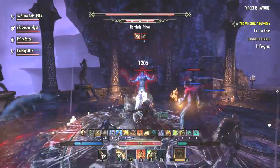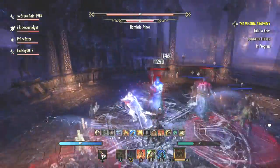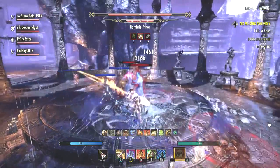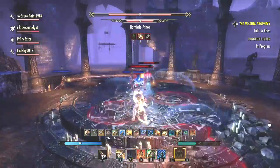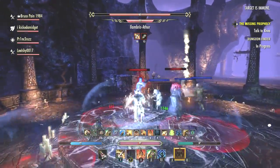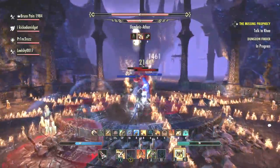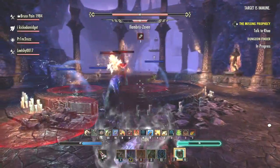The last skill on the main bar is Unstoppable, which increases your physical resistance with Major Resolve and Major Ward. It's basically a five thousand point damage shield for fifteen seconds — absolutely amazing. As my ultimate I use Ferocious Leap. As a Dragonknight, I launch at an enemy, fly in, and get a damage shield for six seconds that absorbs one hundred and twenty percent of damage. It's all about the damage shields and staying alive while your DPS and healers take out the enemies.